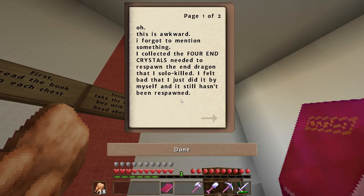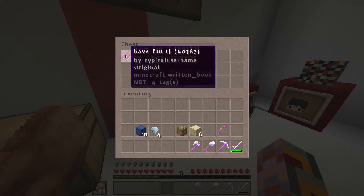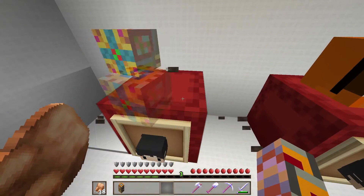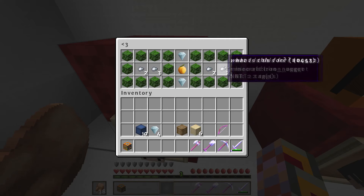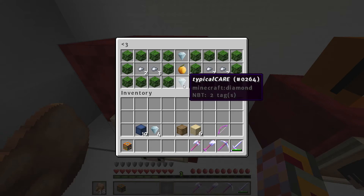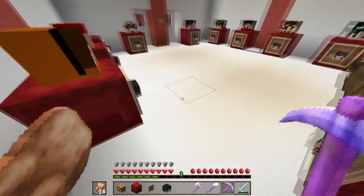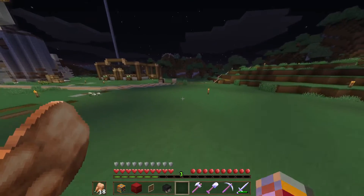Those look like end crystals. I collected the four end crystals needed to respawn the Ender Dragon that they solo killed — I felt bad they did it by themselves. What's in my chest? Oak leaves, some iron nuggets, a golden apple, and two diamonds. Interesting. And I can just have a shulker box as well, which is actually quite useful because I don't currently have any shulker boxes.